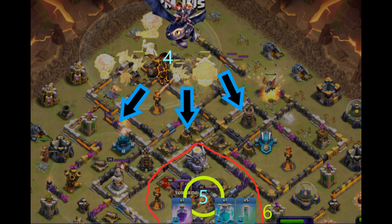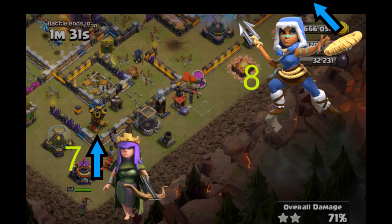Manually land the blimp to release the super minions and one rocket balloon inside. Once they land, drop a clone spell, then invis again. Drop invis after every count up to four seconds to keep the super minions safe while they attack the town hall, archer queen, and eagle artillery.